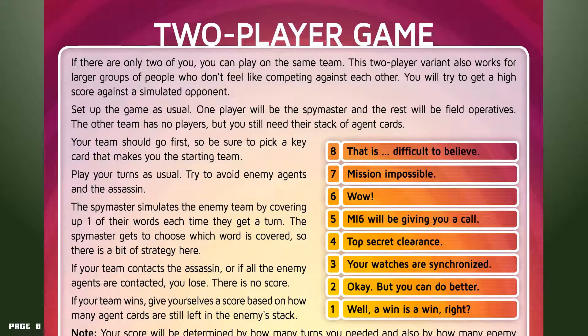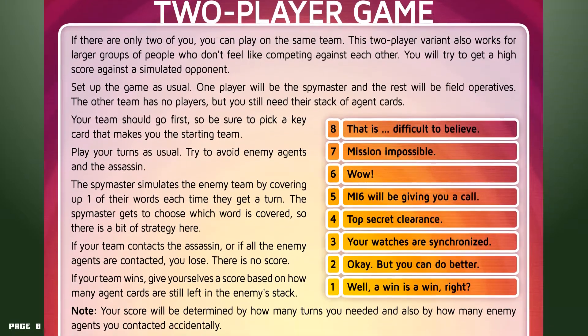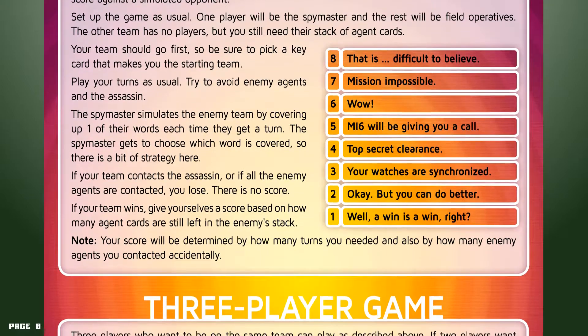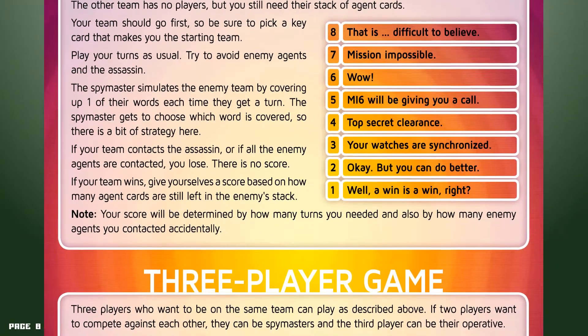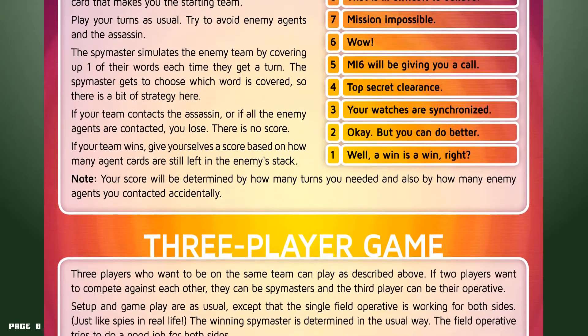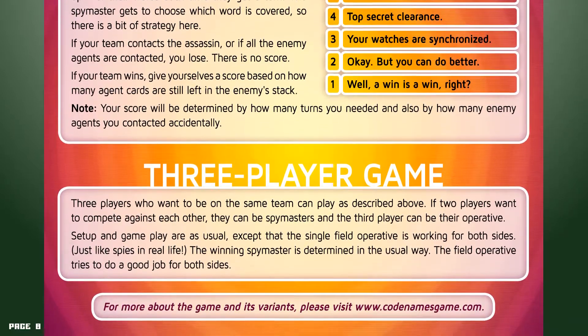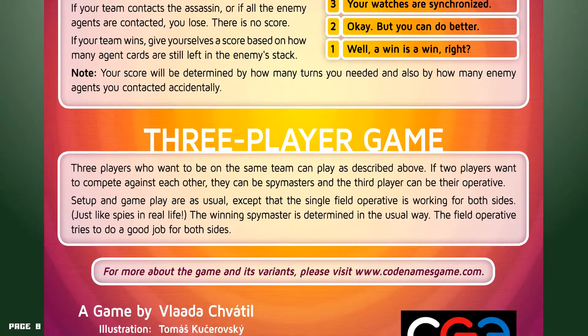Two player game: if there are only two of you, you can play on the same team. This variant also works for larger groups who don't feel like competing against each other. You will try to get a high score against a simulated opponent. Set up the game as usual — one player will be the spymaster and the rest will be field operatives. The other team has no players, but you still need their stack of agent cards. Your team should go first, so pick a key card that makes you the starting team. Play your turns as usual and try to avoid enemy agents and the assassin. The spymaster simulates the enemy team by covering up one word each time they take a turn — so the spymaster gets to choose which word is covered. If your team contacts the assassin, or if all the enemy agents are contacted, you lose. If your team wins, give yourselves a score based on how many agent cards are still left in the enemy's stack — your score will be determined by how many turns you needed and how many enemy agents you contacted accidentally.